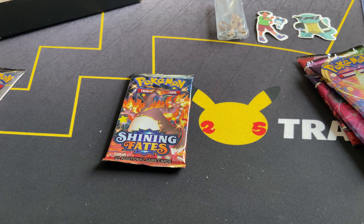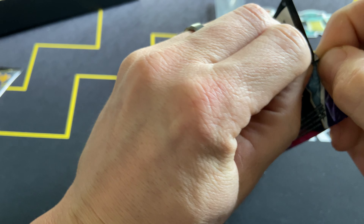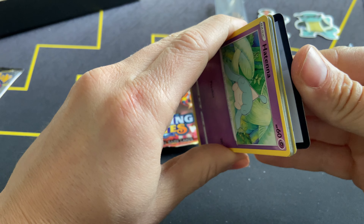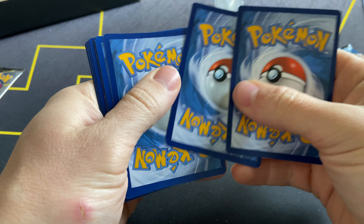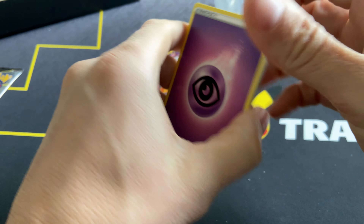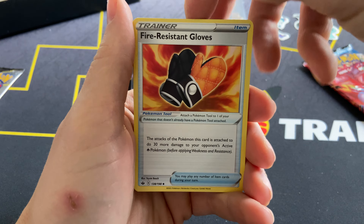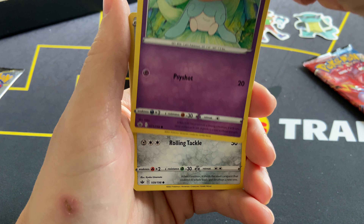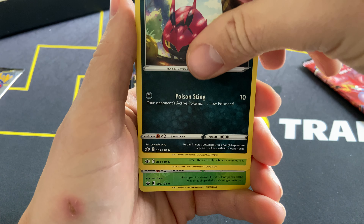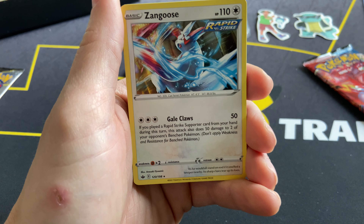We're going to save Shining Fates for last. That Vivid Voltage is going to go back there. Let's do some Chilling Reign, and I have a little surprise for everybody. If you haven't been following the channel, we're going to open that special box soon and see if we can pull a Charizard out of there — and if we can, we're going to give it away. A Charizard giveaway! I don't know many other YouTubers that are willing to give away a Charizard, but if I pull one, it will be given away.